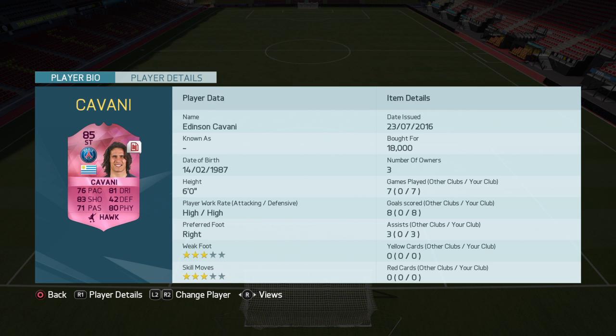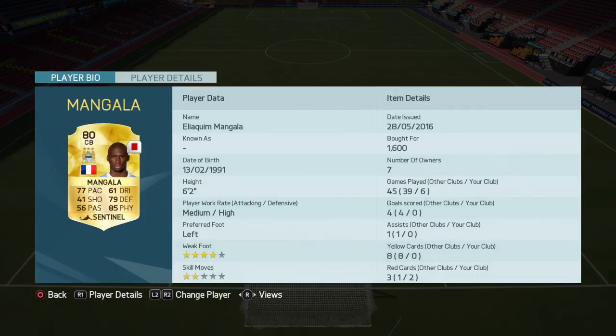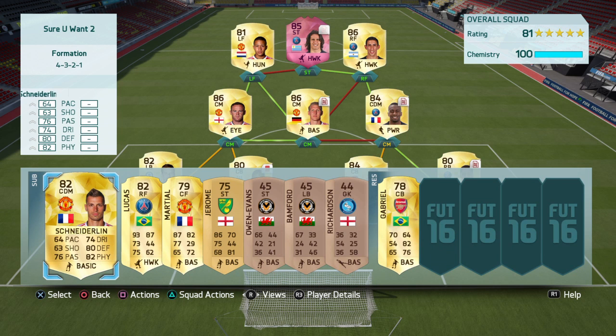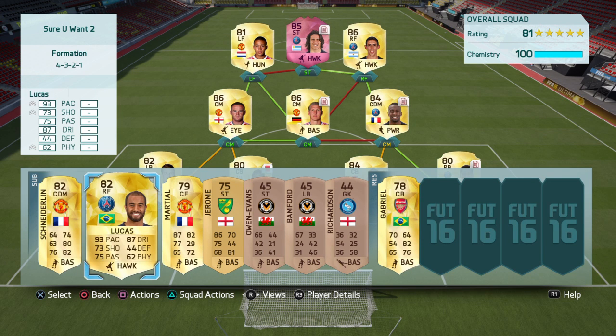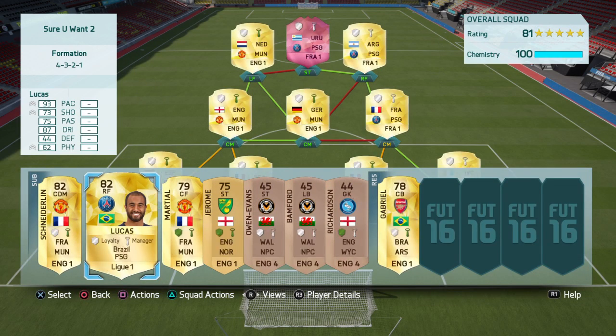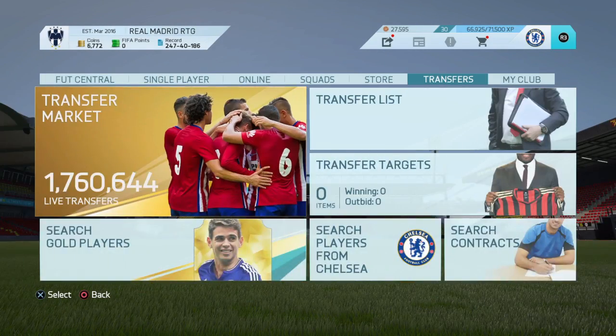This is also the squad I've been playing with. I really like it except for Schweinsteiger. Mangala I'm not really keen on but he's performing well, though I'm getting a few red cards. I bring Lucas on as a sub, as I've seen Bateson and other professional players suggesting to use him. Just keep Di Maria as a sub when he gets tired.